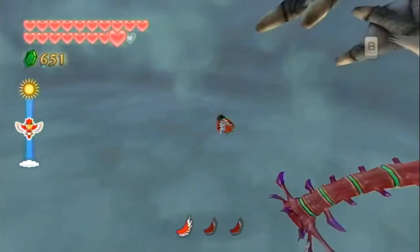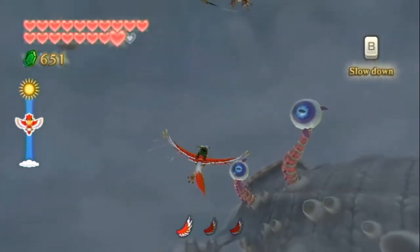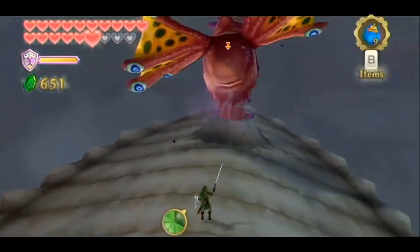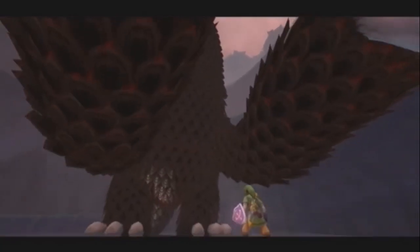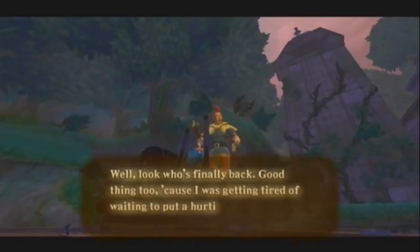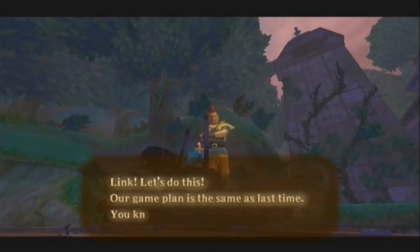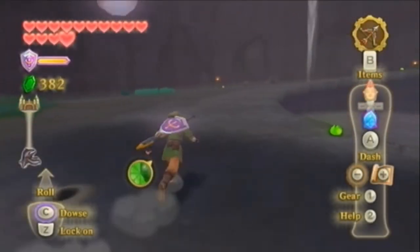You also fight this flying whale, Levias, and honestly he's a pretty good boss. Sure, he was easy, but he was fun to defeat on your Loftwing and then on his back, knocking his green balls back at him. But one of the worst bosses in this series is in this game: the Imprisoned. You have to fight this guy three times and at no point is it fun. Each fight is tedious, and the only redeeming quality is that Groose helps you fight during certain points, and that is it.